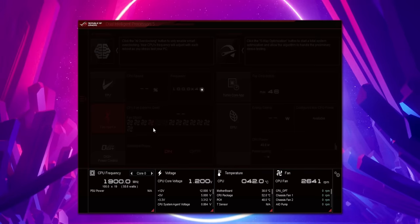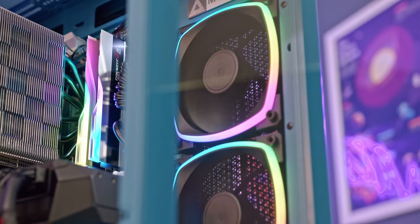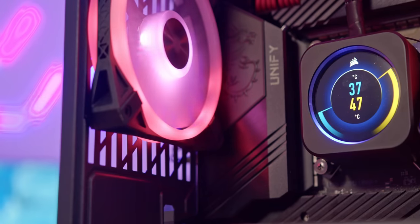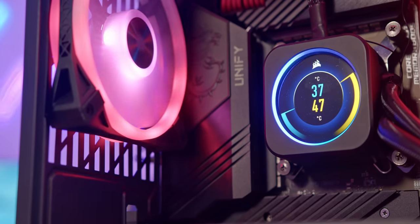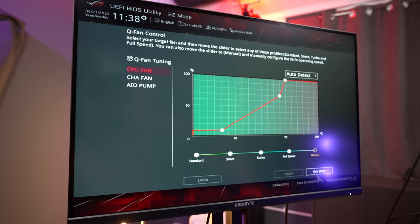Last but certainly not least, tune your fans. I would wager that pretty much half of you out there have never done this, and the difference it makes is quite literally wild. Remember folks, fans don't have to be loud. Please ensure that all of your fans are connected to the motherboard — if you're not using some external software like Corsair iCUE — and then use the tuning utility baked into your BIOS or create some custom curves to make them quieter. You can make your system much less audible at idle.